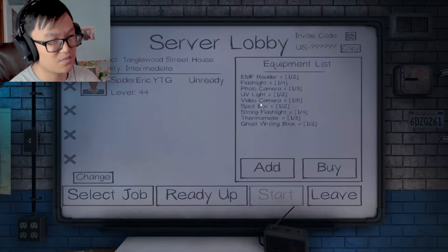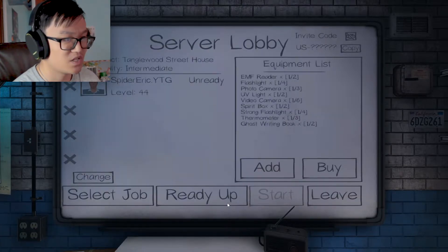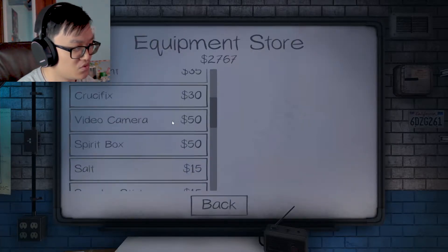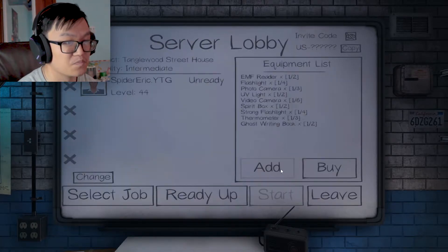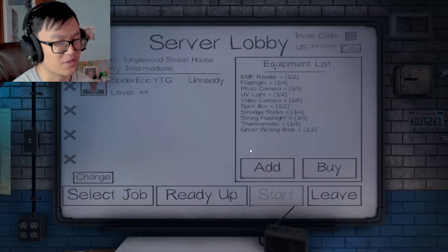What else do we need? Ghostwriting. Let me buy an EMF. Do we have an EMF reader? Okay, we have an EMF reader. Flashlight, photo camera, UV, spirit box, thermometer, ghostwriting book. What else do we need? A smudge stick could be useful. I think one smudge stick would be fine. I don't know what else we need. I'm probably missing a ton of things, but it's okay — we got this.